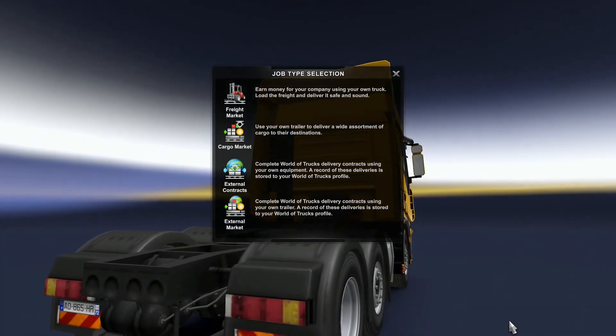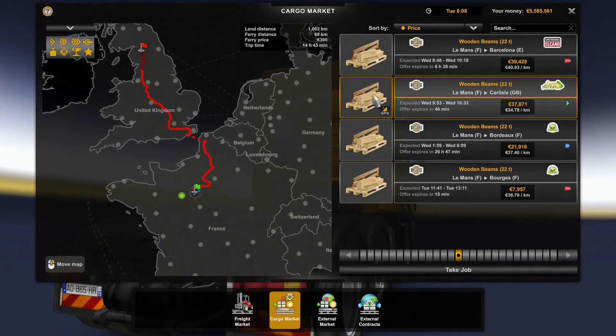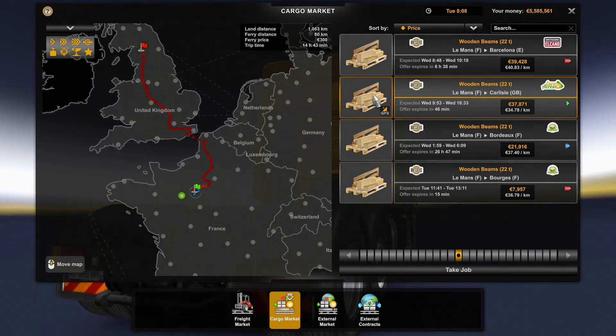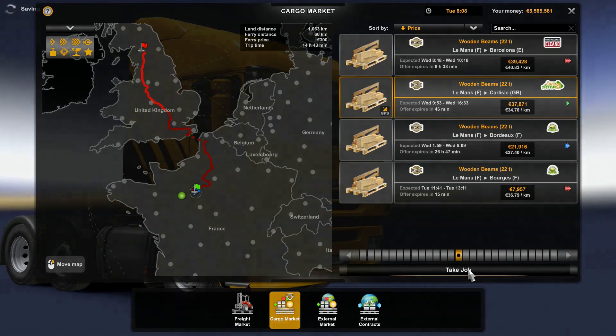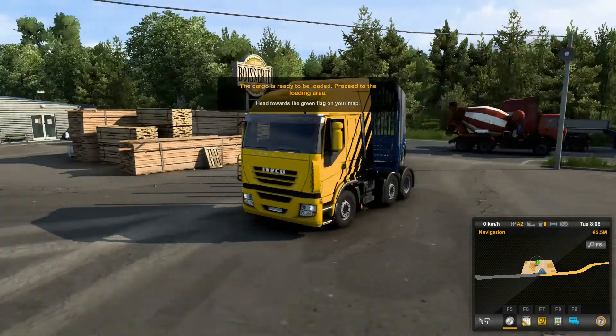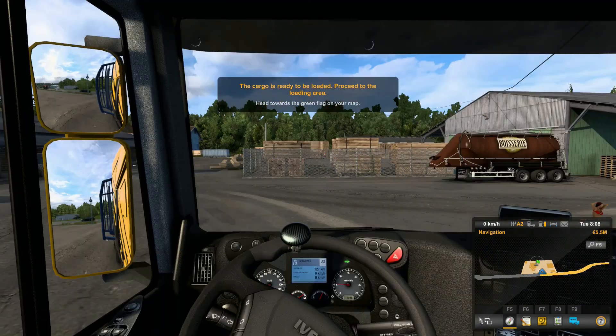Right, push the button — let's find our cargo and see if the one I want is still there. It is, with 46 minutes of rain. We're actually on the way to where we want to be: 22 tons of wooden beams. We're going to have to drive on the other side of the road — this is going to be scary. Right, where's our cargo pickup? There it is over there.